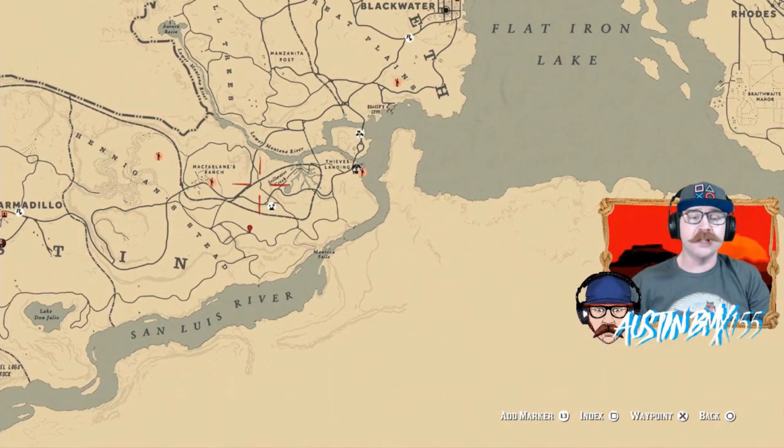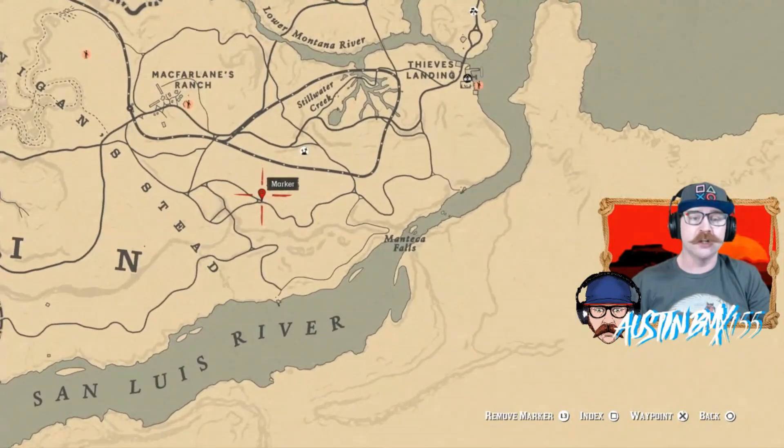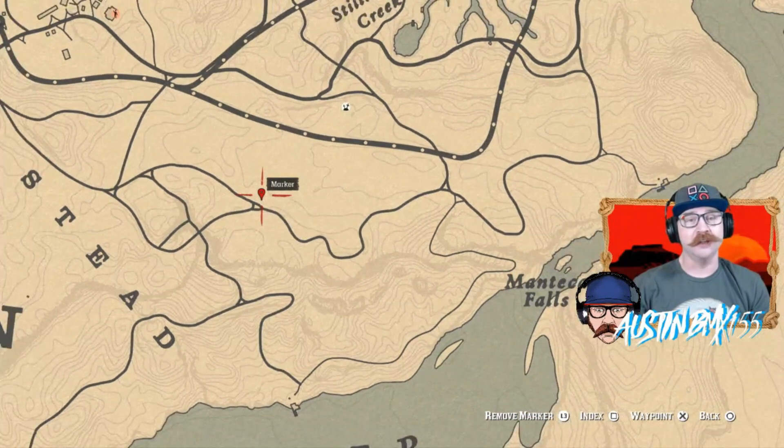Your last spot for the day is all the way down in the McFarland Ranch area, right here. Just be right there next to a tree for another dig site. Make sure you guys are picking up all three of those spots for an easy $95 and 1,000 XP.